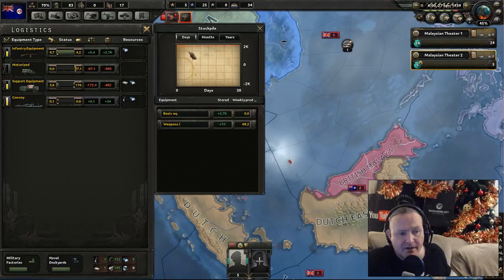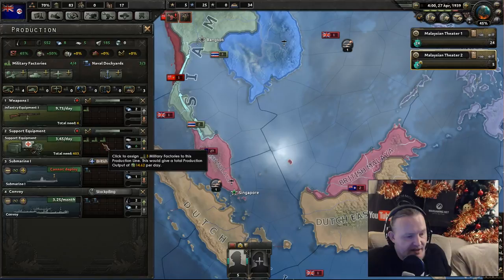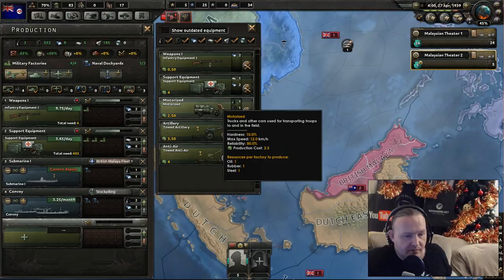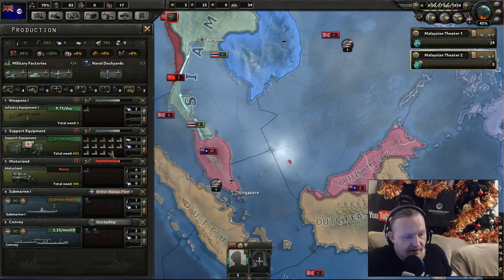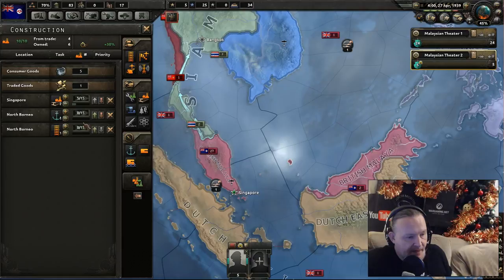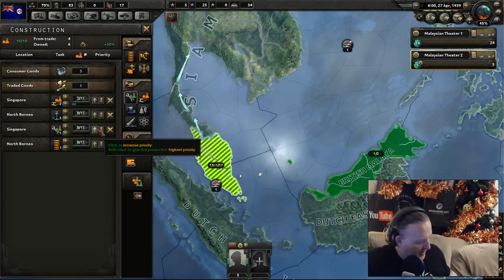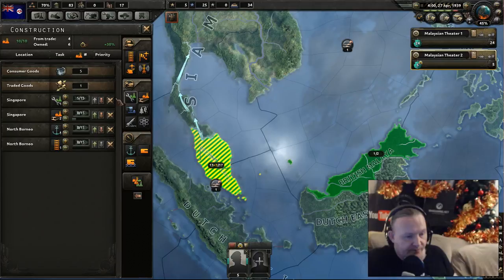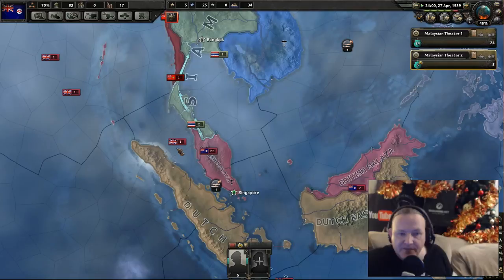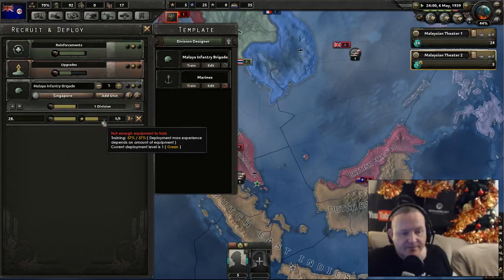Let's look at the logistics — infantry equipment, 2,700. How's it going? Plus five. Let's get back to the production. We will need motorised, so let's bump this up. More factories actually available — support equipment, we will need more. I want to keep that as three factories. Let's put a factory over on this side and get that kicking in as quickly as possible. One factory which is going to get that motorised kicking in and supporting the equipment, getting the equipment for the troops. The recruitment side — 57%, keep it going.